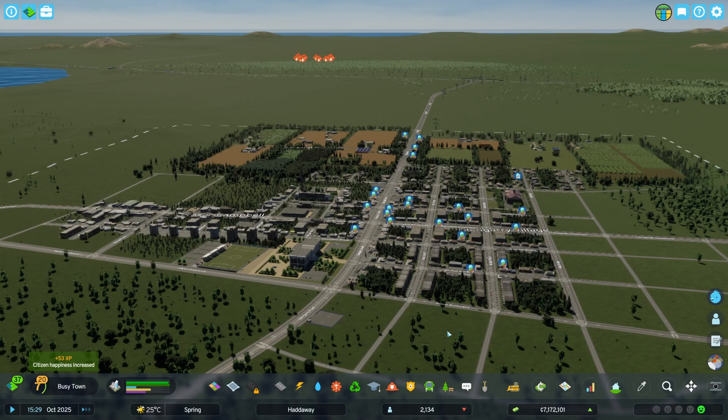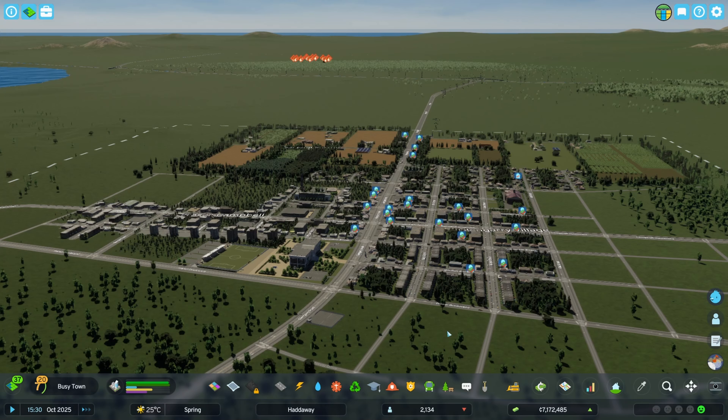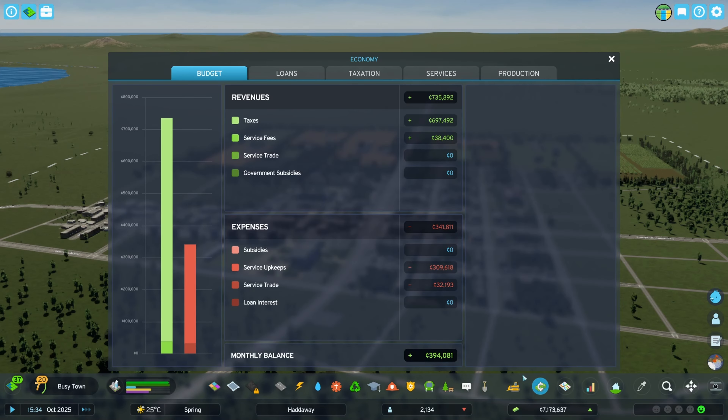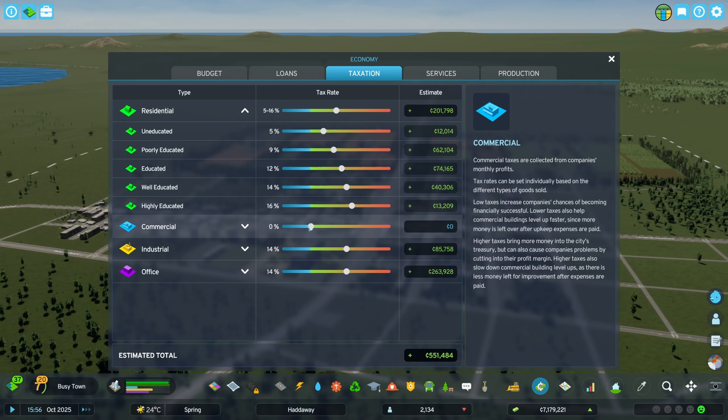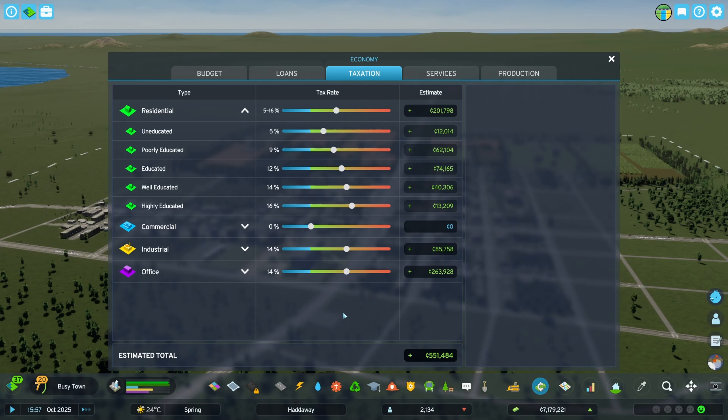Hello and welcome back to the busy town of Hathaway. Just ignore all of the forest fires and the not enough customers icons. What really matters is Hathaway's economy, and it's doing pretty well. We're getting loads of tax revenues from our office zones, although we should lower the tax rate for our commercial and give them a little tax break.